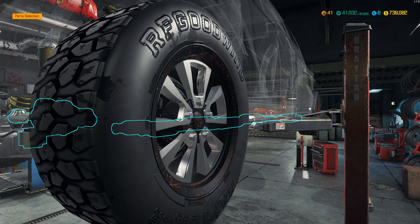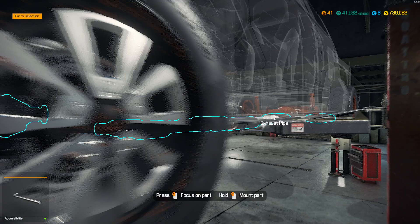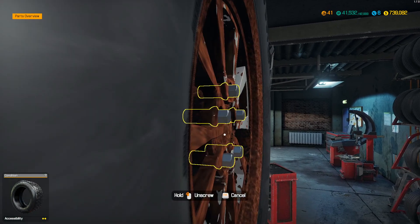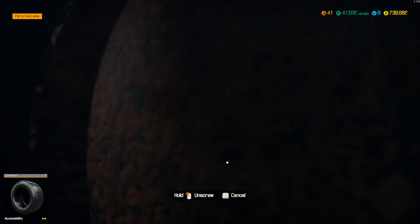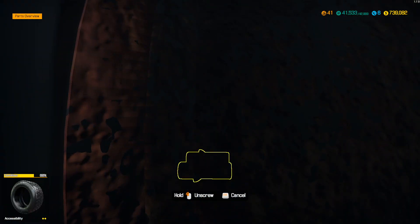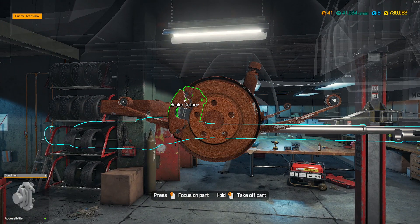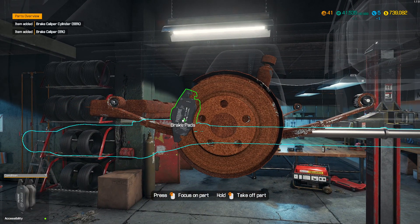Alright, now we move down the back. Should have got an exhaust pipe as well, shouldn't I? Alright, wheels are coming off and the rim has to be taken care of because it's in bits. Let's take this one off as well. Now we are going to strip her down — the whole lot, the whole back end of this thing is coming off.